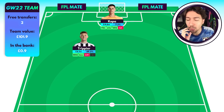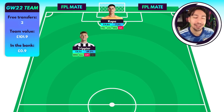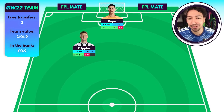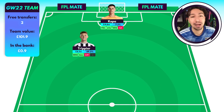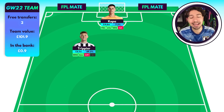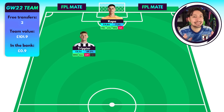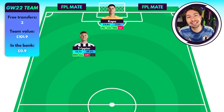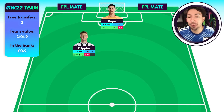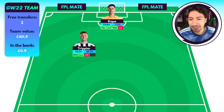In defence we have Kieran Trippier. West Ham is the fixture at home. We saw West Ham finally concede a goal in the League Cup semi-final versus Southampton, but I do think they'll continue their run of Premier League clean sheets. West Ham at home is a very nice fixture for Trippier and Newcastle. All he has to do is get a clean sheet — it doesn't matter if he doesn't get attacking returns or gets a yellow card, he's still going to be on bonus points. Another eight or nine-pointer for Kieran Trippier.